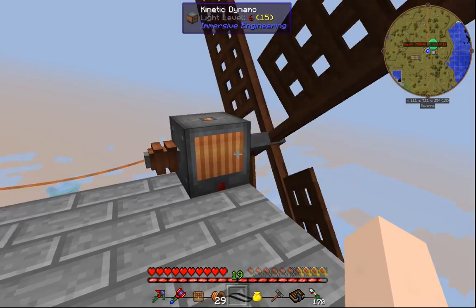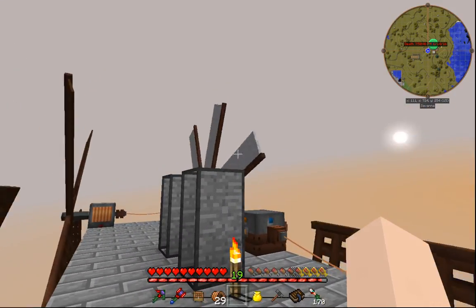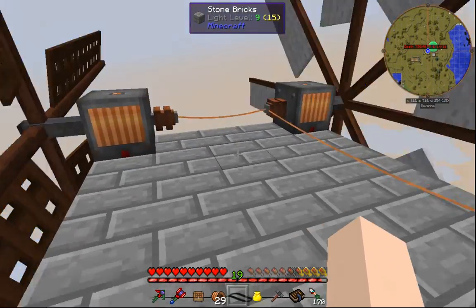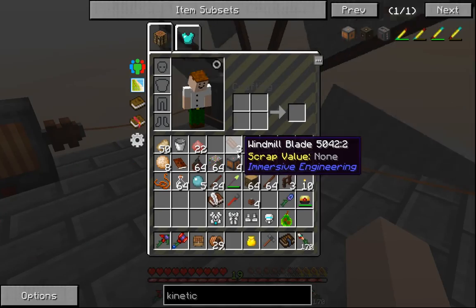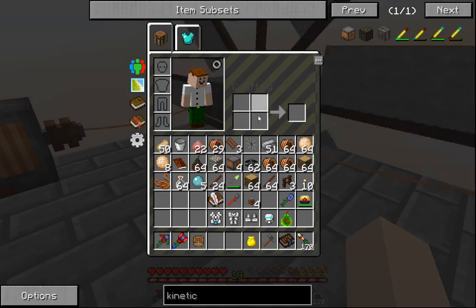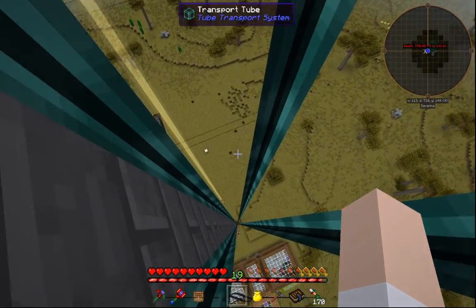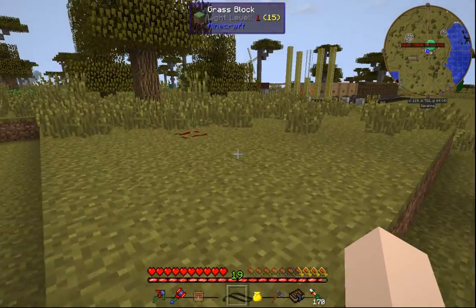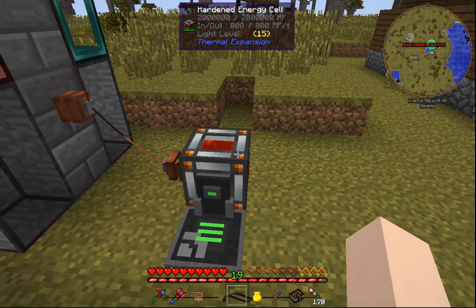That's going to be 320 RF per tick, which is going to be our standard base power for now. I'm going to change all of these to improved windmills to get 320 RF per tick, which is going to be our main base power. It's not a lot but it's a good start for what we want to do. What we want to do next episode is use all this power to make stuff — we're going to the next tier.